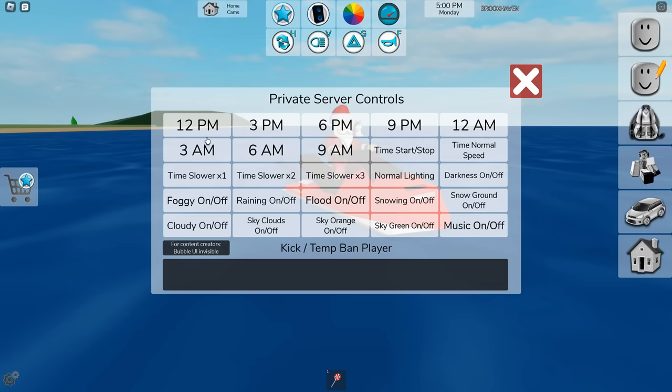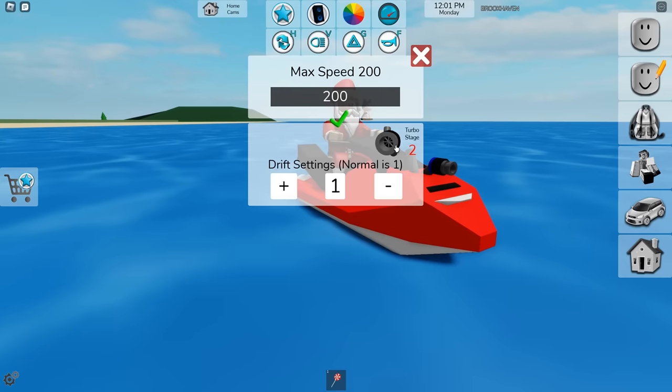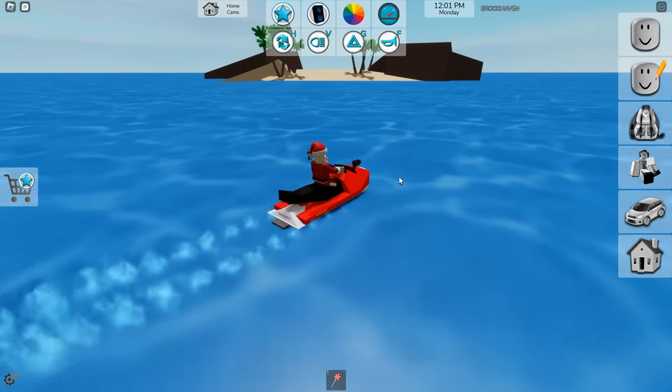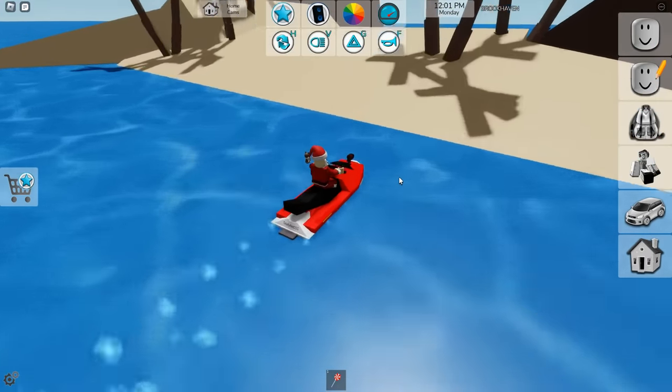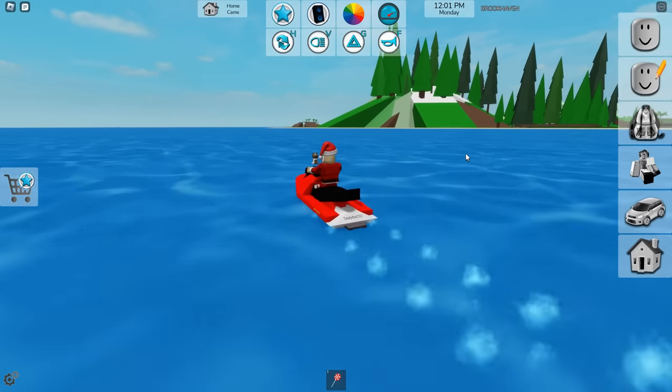Let's change the time so we can get some brightness going. You can add turbo to every single boat in the game. With 200 speed, you can now hit some of the cool new stunt jumps that the islands are there for.